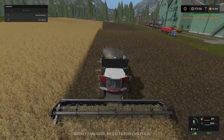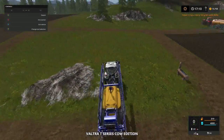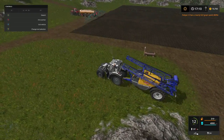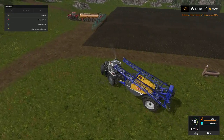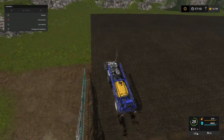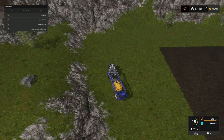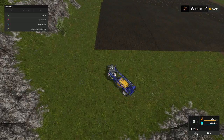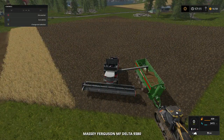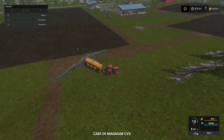One of them's got a full grain tank already. What we're doing is: Jason's pooping, Boo is cultivating, Elsie's gonna be spraying, and Jordan's gonna be planting.